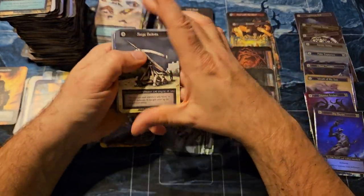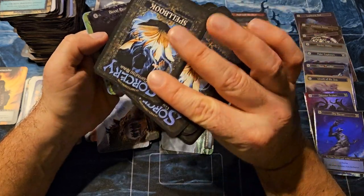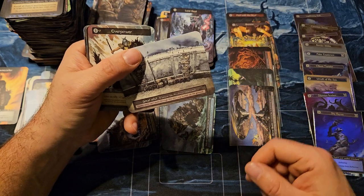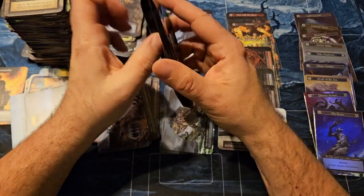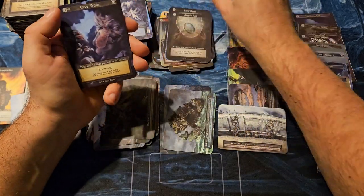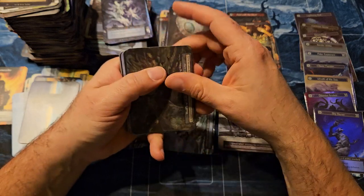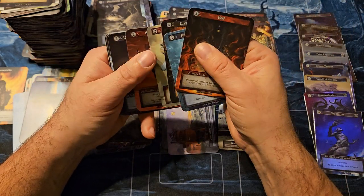Appreciate everybody watching — hit the like button, subscribe, leave me some comments. Battle Mage elite avatar — checking them anyway even though I know they're not supposed to be. If you haven't hit the like button or subscribed yet, please do so to help me get more views. Great Wall — that is a unique, so that might be the last unique of the box. And an Angel's Egg. One final pack, and another avatar.